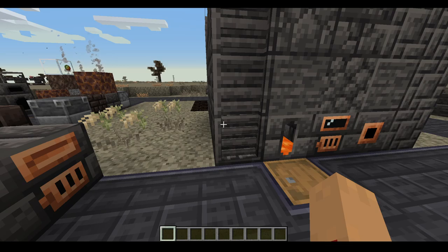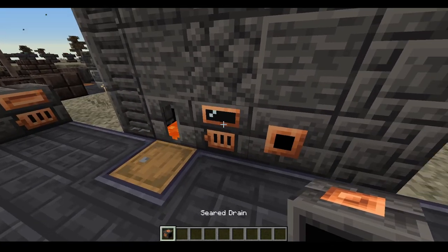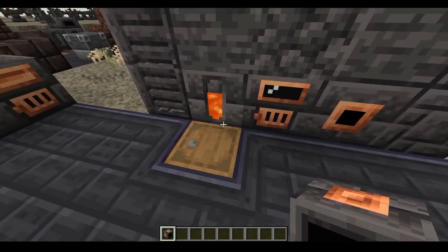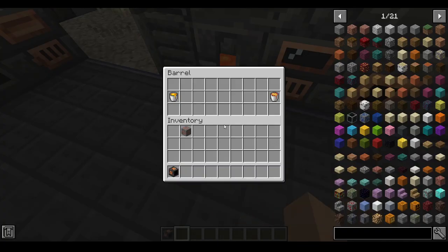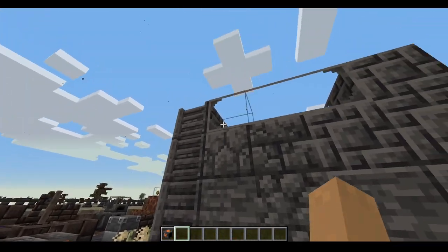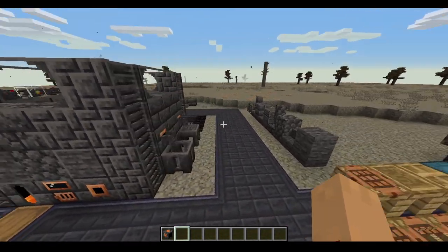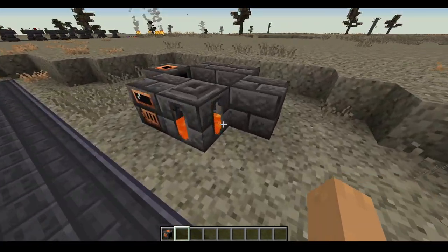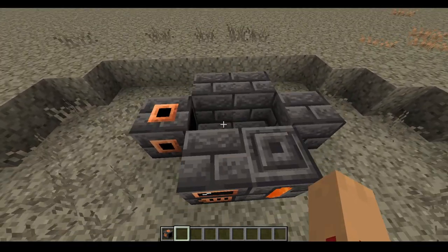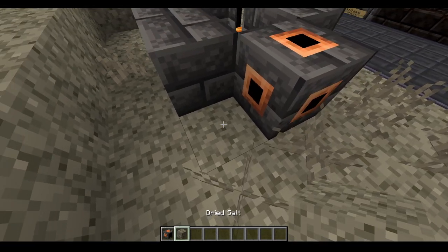When making a smeltery you'll want a seared drain, smeltery controller, and the fuel gauge as before, and you can either fill it with blazing blood or a lava bucket. The materials you can make a smeltery with are all of these, and this is the minimum size — just this big with no blocks on the side necessary.